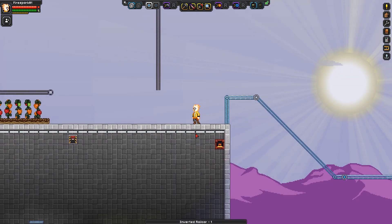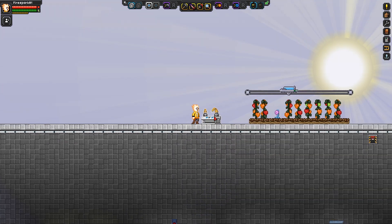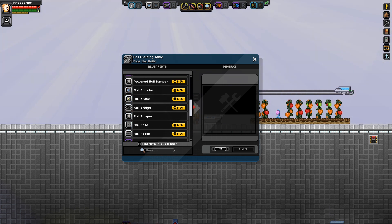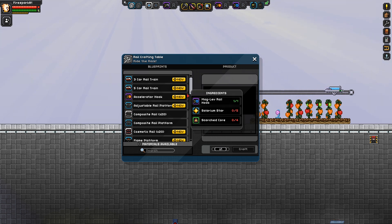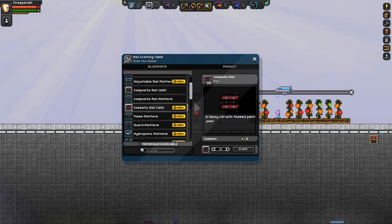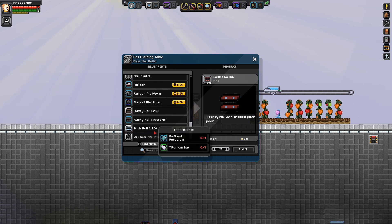There's a ton of stuff, so let's get to it. The first thing you're going to need to do is make the vanilla rail crafting table — the one that comes with the base game. You don't need a special crafting table or anything like that. Where you find all the other rail stuff is where you find the rail stuff for this mod, which is really neat. It adds two different new rails: the cosmetic rail and the slick rail.